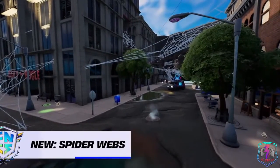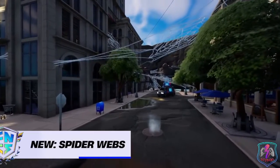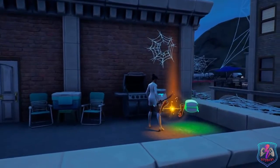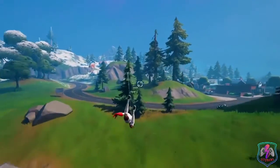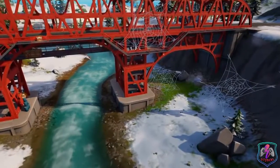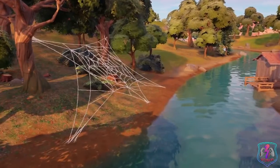Last but not least, we have probably the most impactful addition to the map — the Spiderwebs. These webs provide you with mythic Spider-Man web shooters, an easy rotational tool, and additional heals. Having these provides numerous benefits in the early game, like easy shield and fast mobility. These webs can be really useful in the early game for faster looting, but can be a double-edged sword in the endgame.